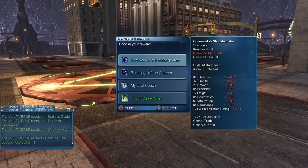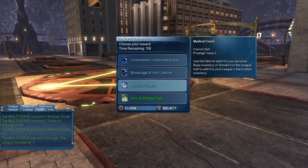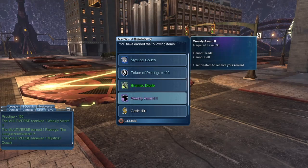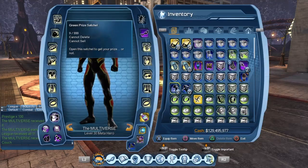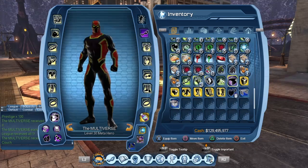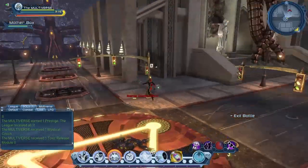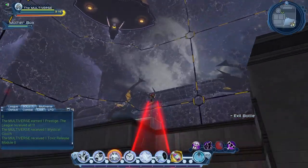Let's see what reward choices we have: military tech, shaman, mystic couch — let's go for the couch. And also we'll get a weekly award. Again no paneled bodysuit sadly — I have no idea how rare it is. It's been a long time since I got the style, so I don't know if I had to run the mission 5 times, 10 times, or 1,000 times. But at the end of the day there's no miracle — you have to run the mission until you're lucky enough to get the style as a random drop.